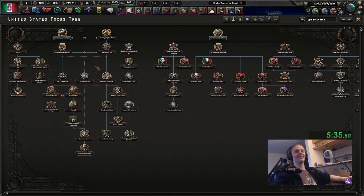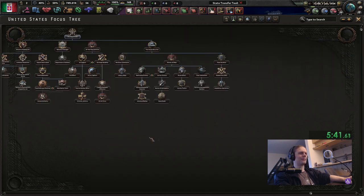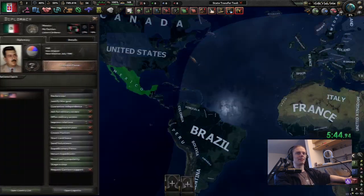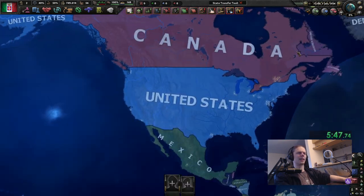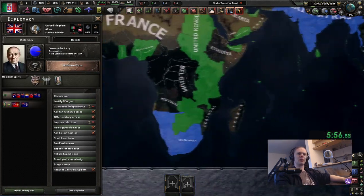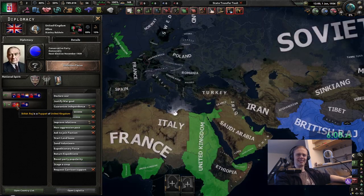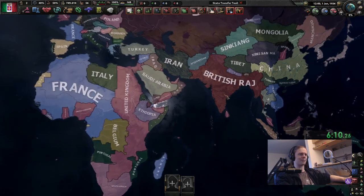You're trying to tell me this is the American focus tree without any DLC. How do you people live? How can people play like this? Canada is a different color — they're Canada, not the Dominion. They're independent? Wait, what? The UK only has Malaya and a few puppets. And South Africa also has a different leader. I remember J.B.M. Herzog — he has gray hair.